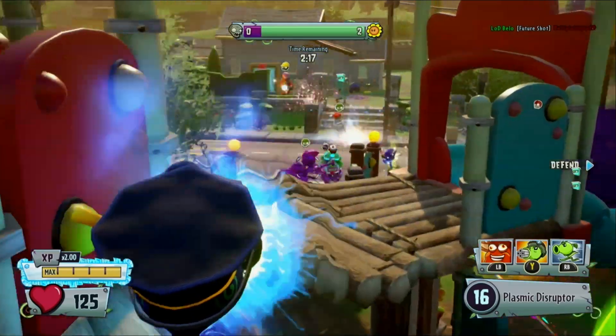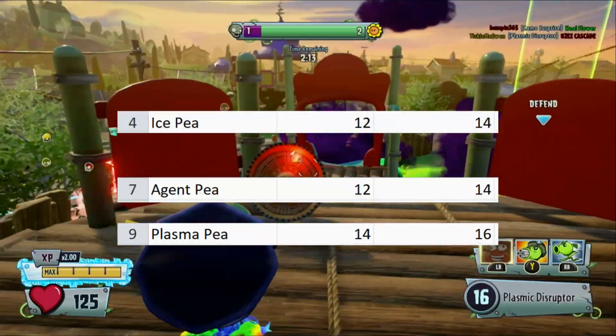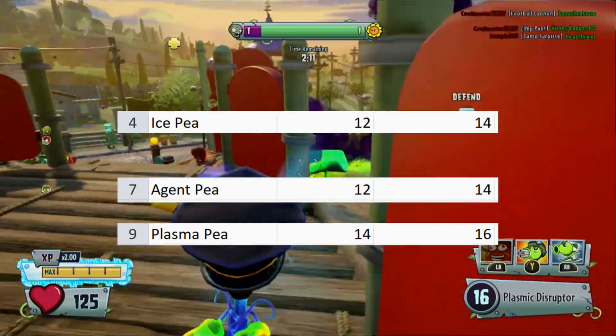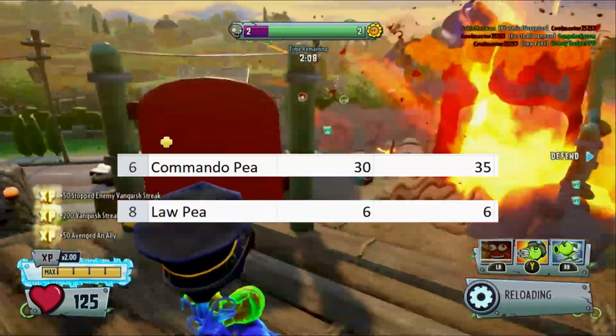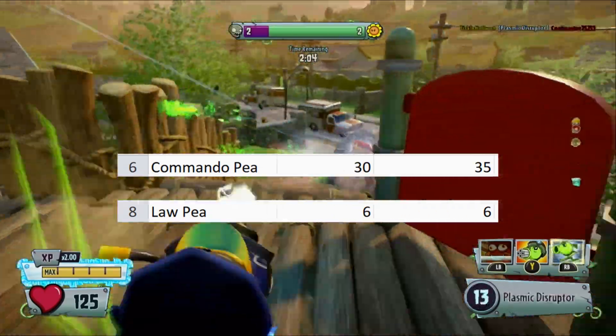First off, we have ammo. Most Peashooters start with 10 ammo per clip, with a couple like Ice P, Agent P, and Plasma P going just a couple over, or Rock P and Electra P going just a few under. Law and Commando P are outliers here, with Law having a consistent 6 and Commando 30 to 35.